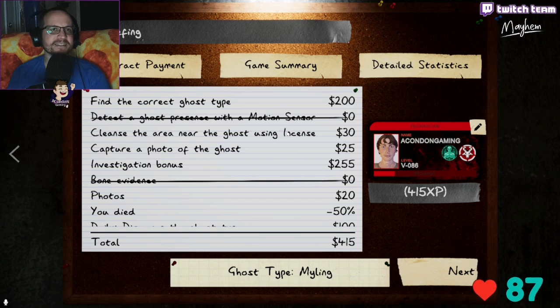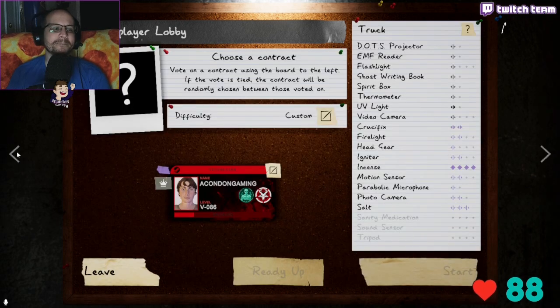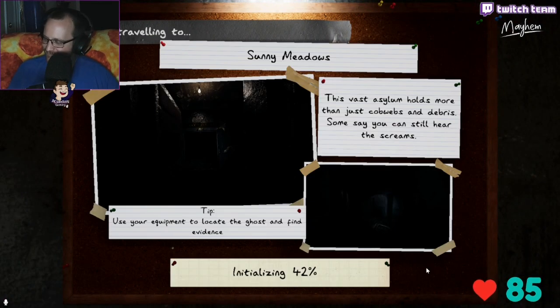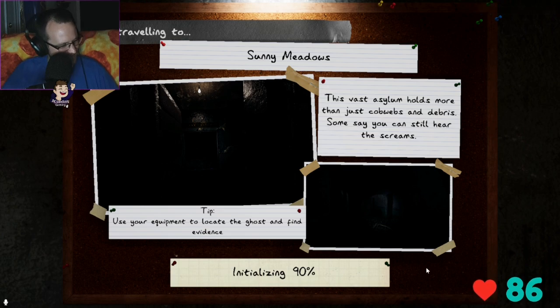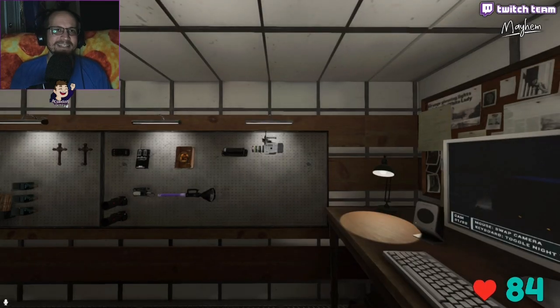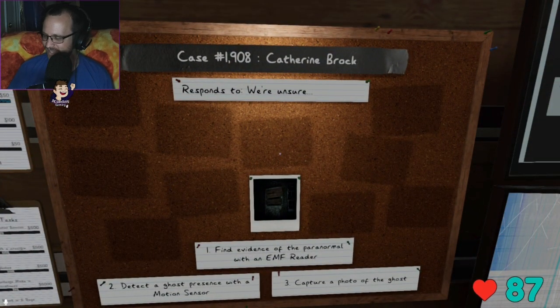That was an easy ghost — son of a bitch. All I needed to do was bring in the motion sensor; I had everything else. The reason it got me is because it was a Miling — I had no idea it was there. I didn't hear it until the camera was already malfunctioning. That was a good one to get and I blew it.